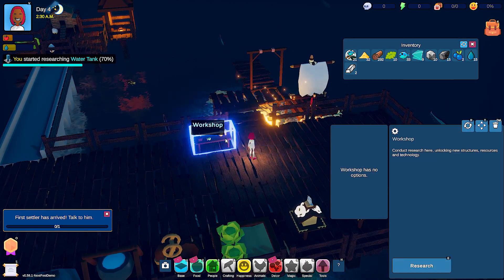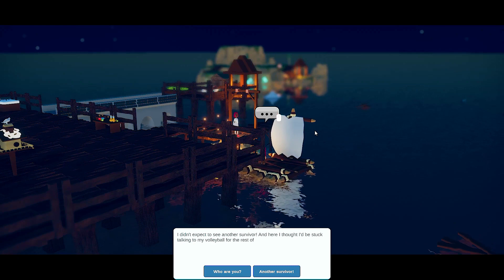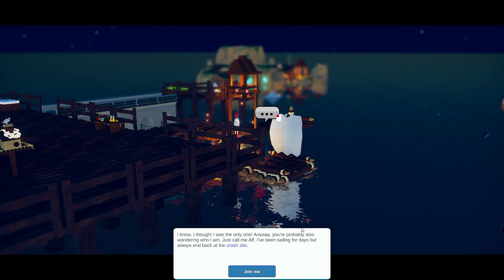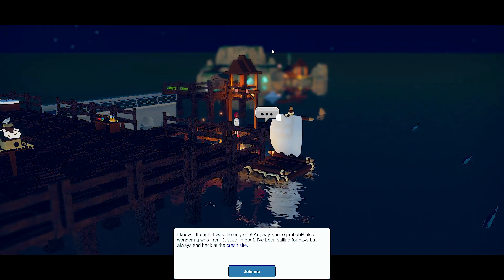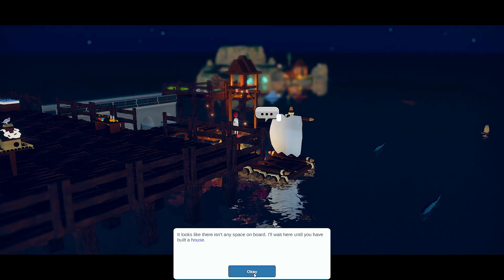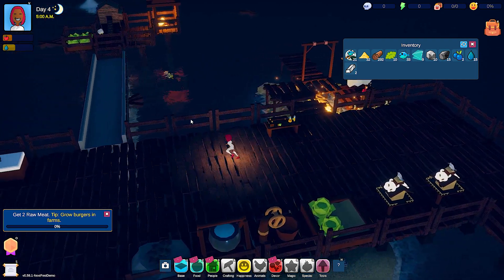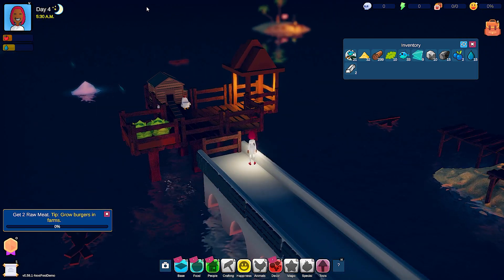I need to move this out of the way. Hello — oh my god, I can talk to you! 'I didn't expect to see another survivor. Here I thought I'd be stuck talking to my volleyball for the rest of my life. I see you've been putting the wreckage to good use.' Another survivor — I know, I thought I was the only one. 'Just call me Alf. I've been sailing for days but always end up back at the crash site.' What is this about the crash site? Also there's a lot happening in the distance. 'It looks like there isn't any space on board — I'll wait until you've built a house. If you're wondering how to build a house perhaps the workshop has answers.' I'm wondering what this crash is, and I want to get all the way there now that I know there are other things.